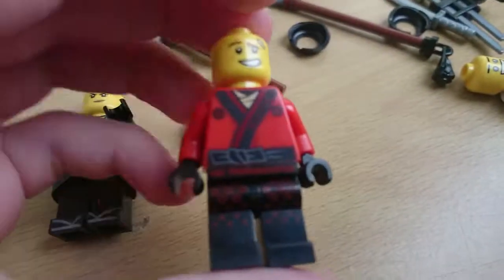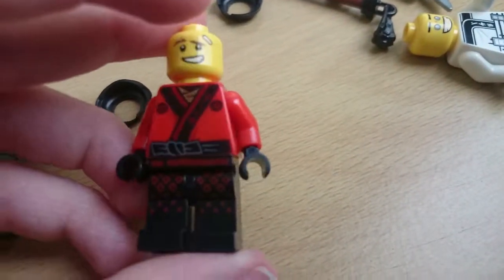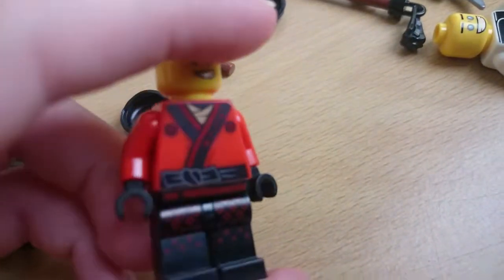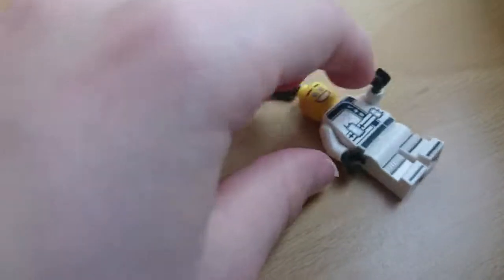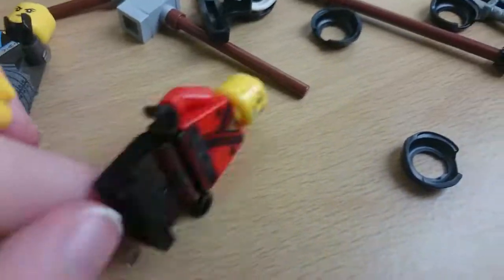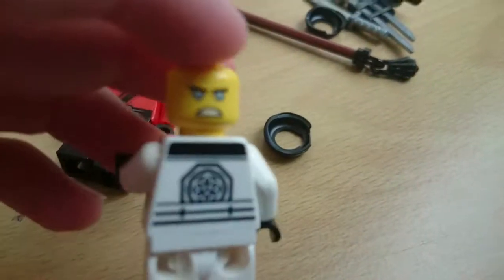Here's Kai — he's pretty basic. These two both come in their cheapest sets. He is the same as Lloyd — he has those speckles but in red diamonds. On the back he has the same logo — all of them have the logo. Here's Zane — I really like his printing. He has the same logo and he's a robot. They don't come with any hair pieces though.